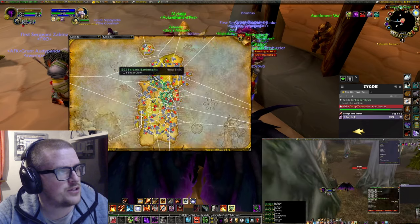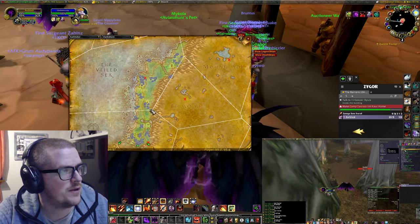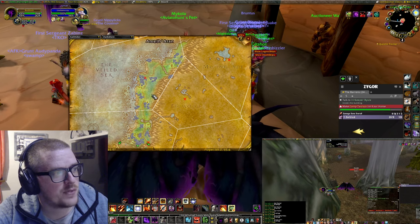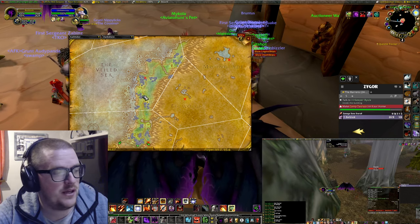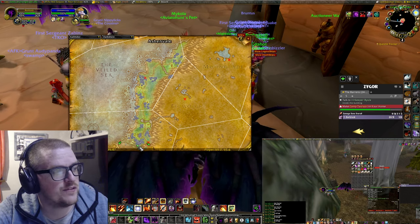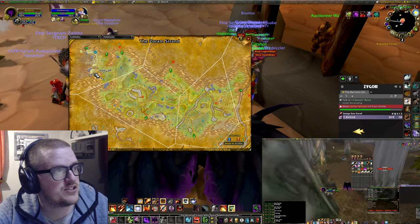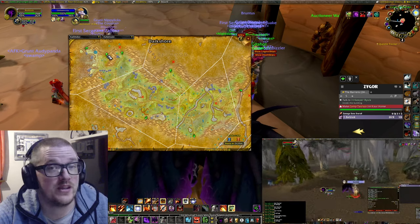In Darkshore you have this part here, right next to Aberdeen. On Horde it's a little bit more tricky to get there — well, it's not tricky really. But the thing is, the closest flight point you have is in the Sorum Strand, so you have a long way to run.